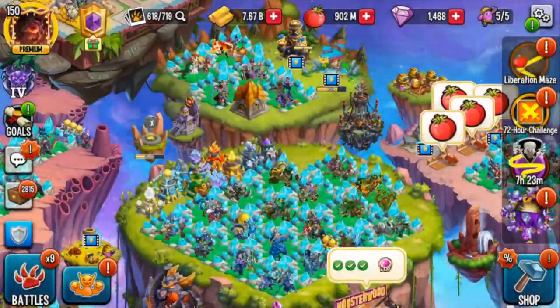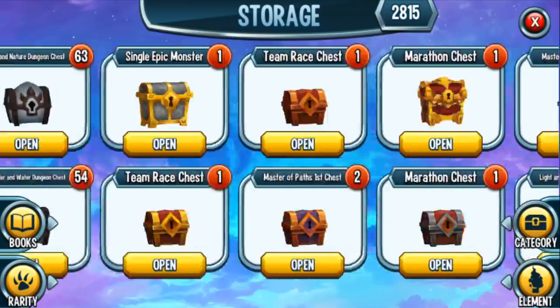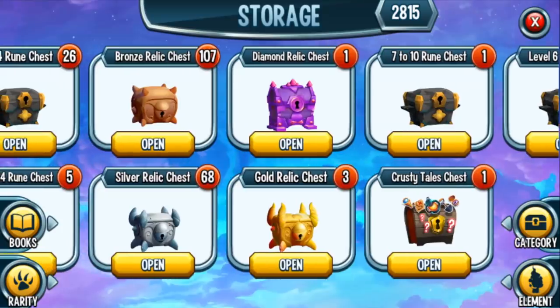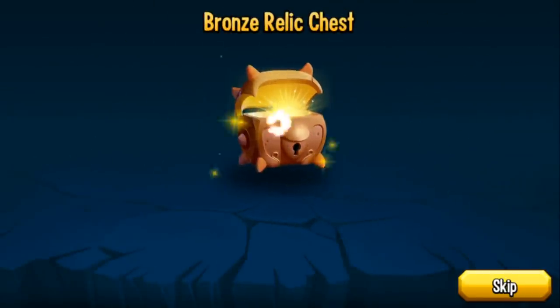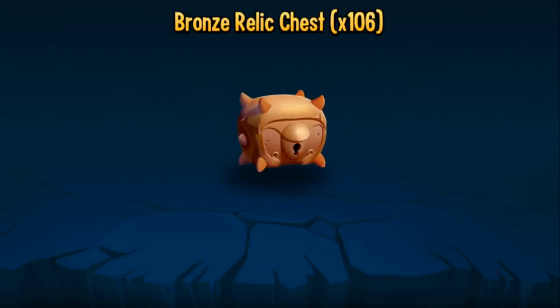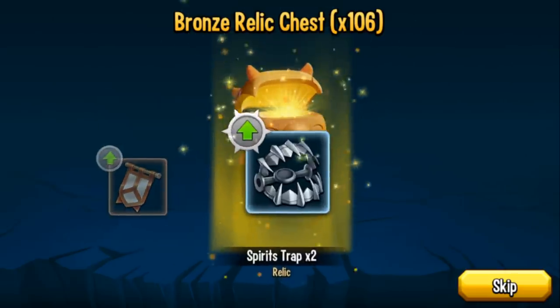So what I want to do, I'm going to start off by opening up a diamond relic. Let's go to chest, scroll to the right, and there's that diamond relic. We're also going to open up all of my bronze, all of my silver. This is the time when you go ahead and open up all of your chests. I have this weird superstition about only opening on a multiple of five, so I need at least five chests, or it has to end with a zero.